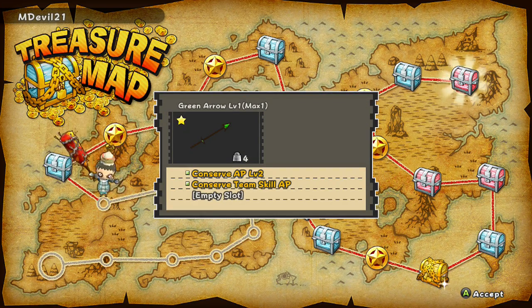I just copped a green arrow, and it looks like it's just an item — an accessory. It's kind of cool actually. It has 'Conserve AP Level 2' and 'Conserve Team Skill AP.' That's kind of cool I guess.